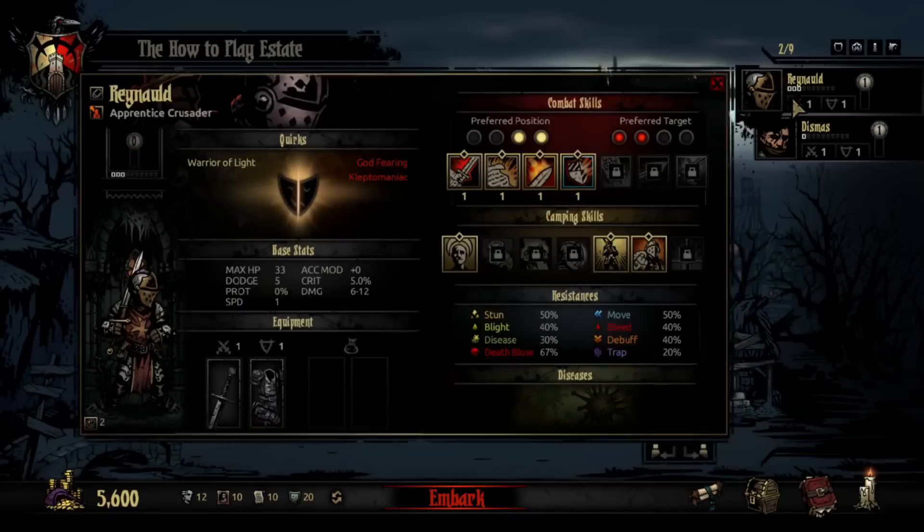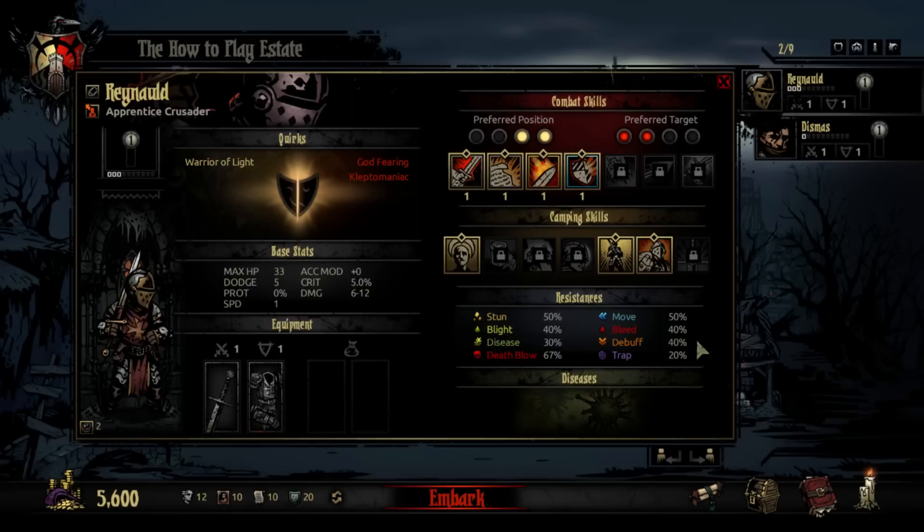You always start with Reynold and Dismas here. Here are their stats. You can see resistances over here, camping skills here. Each character will always have three of the seven randomly unlocked — these three are basically defaults for all characters, and these four are class exclusive. Every class has seven skills ranging from melee, range, buffs, and more. If you look on the skill, you can see the yellow dots above the word Smite — those are the positions the Crusader must be in to use that skill. The red dots are the enemy positions he can hit with that. The base stats are always the same per class; two Crusaders always have the same stats.